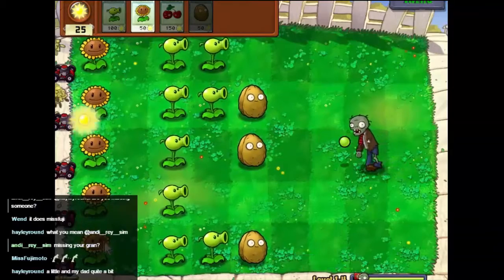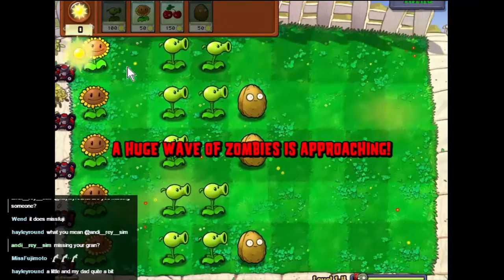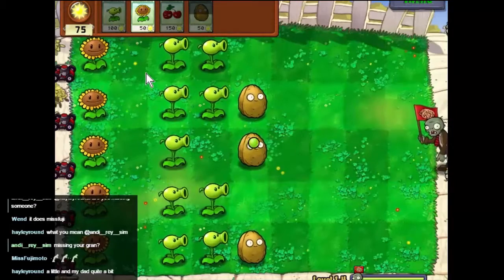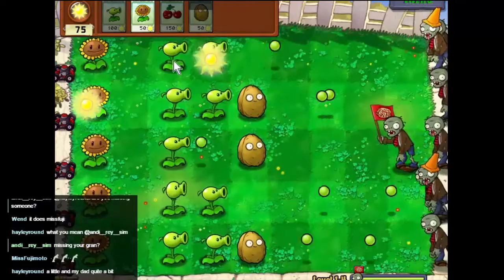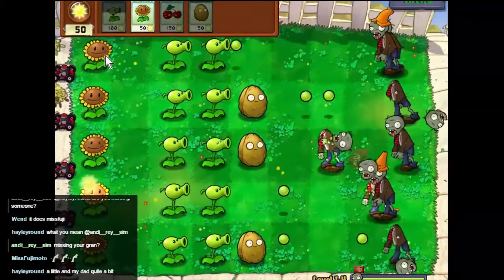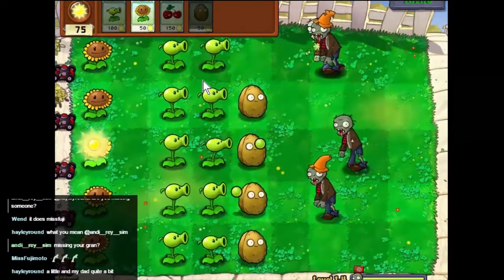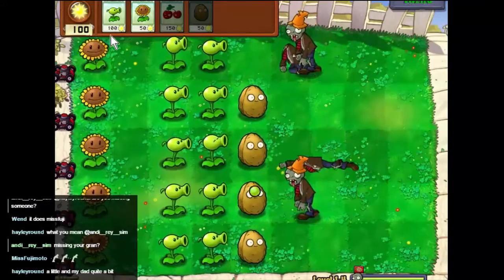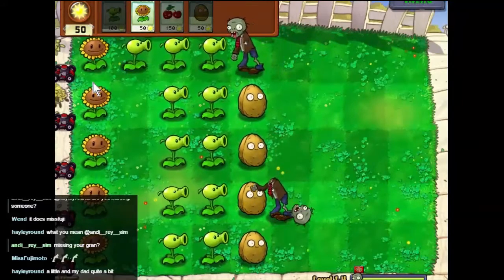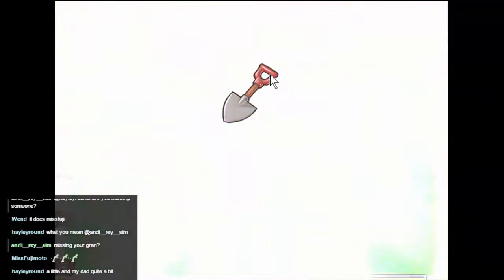Put a walnut there — I think we're just about to get up to the final wave. Double up our offensive on that row, we should do this one. All right, there we go. Let's put that there — we got a shovel. A shovel allows us to pick plants up.